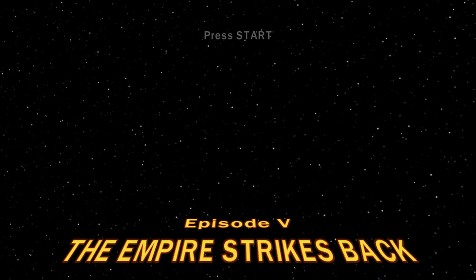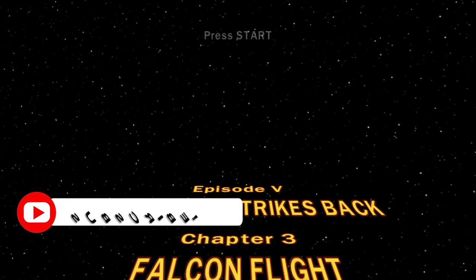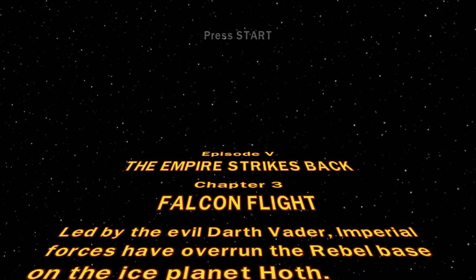Hey, what's going on everybody, welcome to Quick Break Games and welcome to our challenge mode blue minikit guide for Lego Star Wars The Complete Saga. This time we're doing Episode 5: The Empire Strikes Back, Chapter 3: Falcon Flight, so let's go ahead and get started.